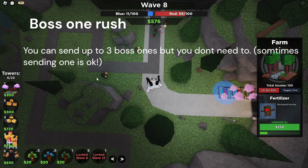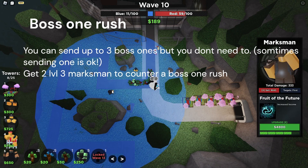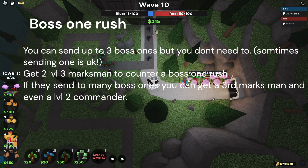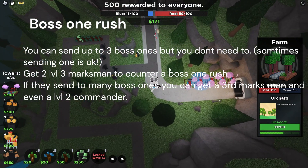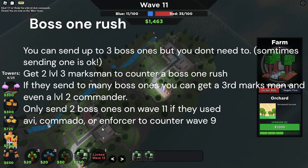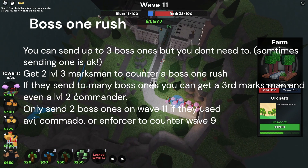For wave nine, you can send up to three Boss Ones. To counter a Boss One rush on wave nine, simply get two level three Marksmen. If they try to send a large number or an infinite, stay calm, get a third Marksman to level three, and optionally a level two Commander — this should counter any infinite Boss One rush. You can also get a fourth level three Marksman for safety. For wave eleven, only do this if they're using Aviator, Commando, or Enforcer to counter their wave nine rush. If so, you can send two wave eleven bosses stacked with naturals. If they did not use those towers, don't send and keep farming.